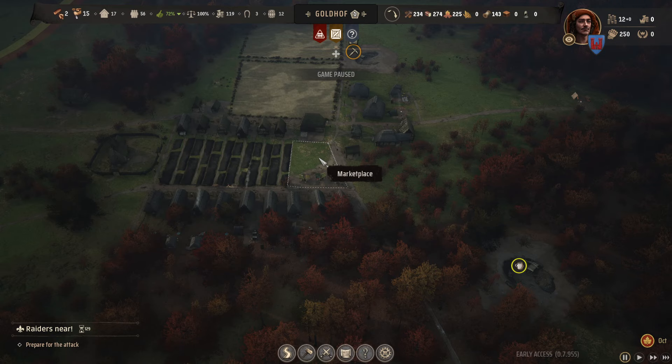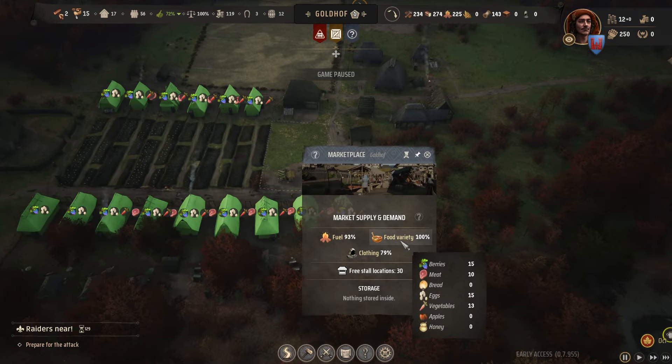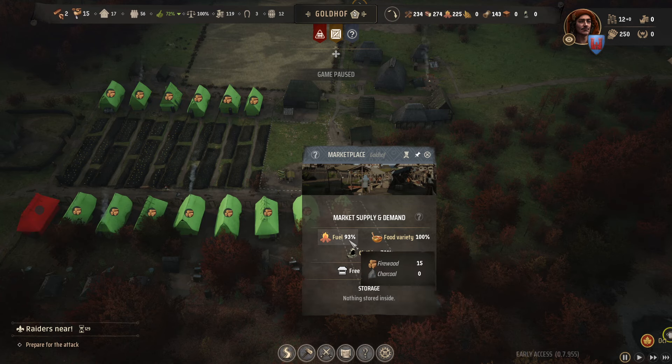A marketplace can be in any configuration you like. Once you click on it, you'll be able to see how much food, variety, clothing, and fuel each house has.